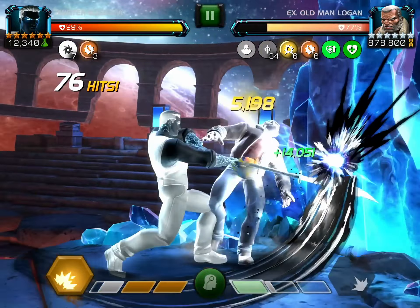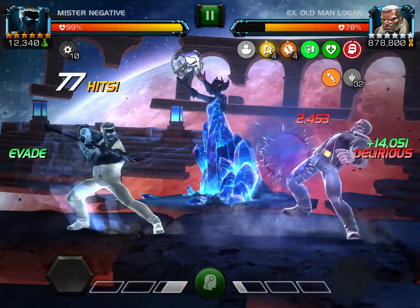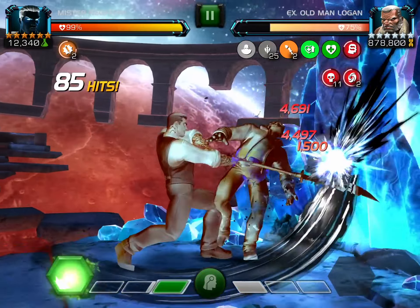If you have at least 10 light energy, the dark energy will last for 16 seconds; otherwise it will be indefinite if it's less than 10. Also, when he evades he applies the delirious debuff, which inverses the opponent's controls and lowers combat power rate by 60%.